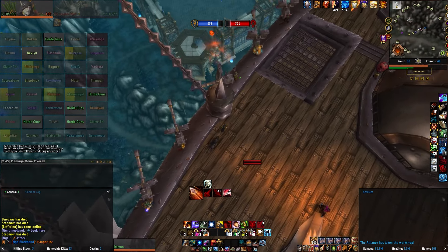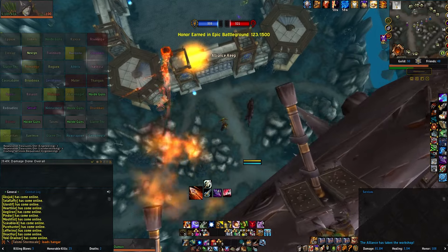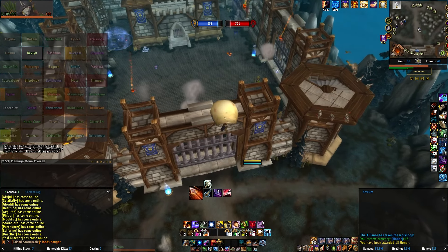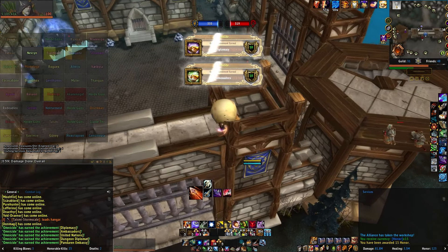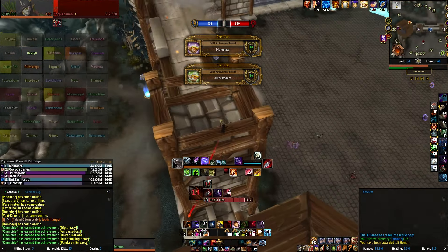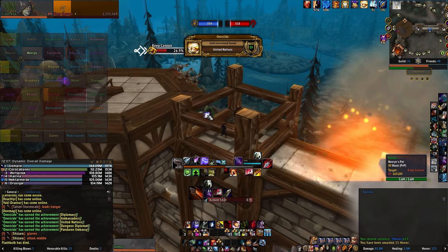I know a lot of you are not interested in PvP, but just look at it as a one-time thing. Just do the epic battleground, hope that you and your team win, and you receive the quest item. When you've got that, just craft the items.